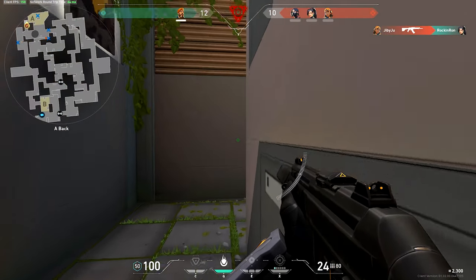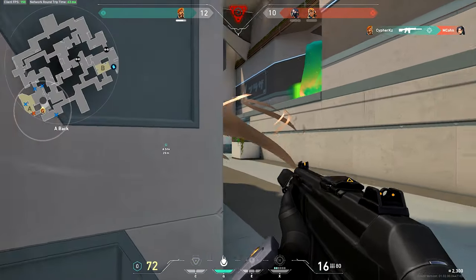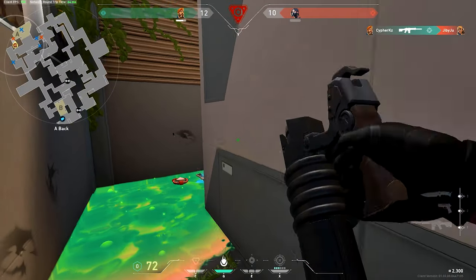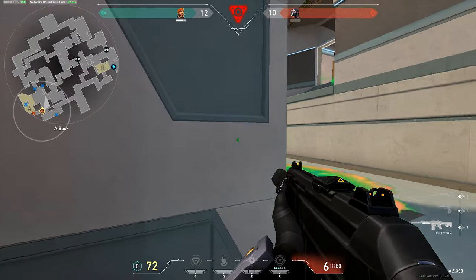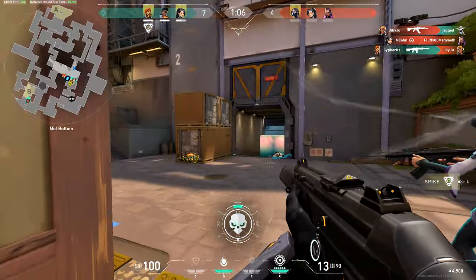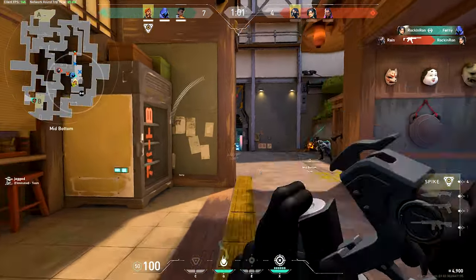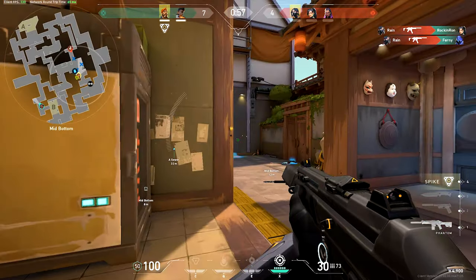They also added a Deathmatch mode. It's a 10-player free-for-all where the first person to get 30 kills within six minutes wins. There are no abilities, and you'll be loaded in as a random agent. You're able to purchase weapons, and heavy armor is given to you when you spawn in. When you kill an enemy, they drop a health kit which fully restores your health and armor, so you're going to be able to go on long streaks.